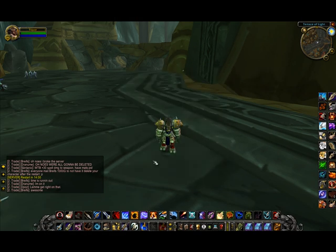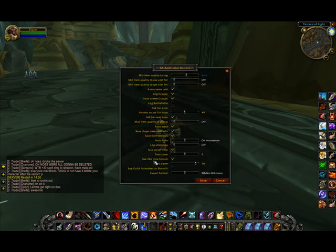Then you just hit save. This screen will typically appear the very first time that you load the mod. You can make these settings and then hit save, and you typically won't have to go back into this screen at all.